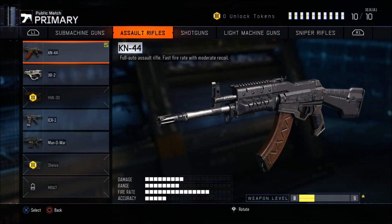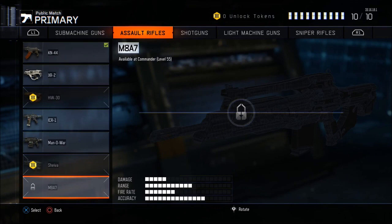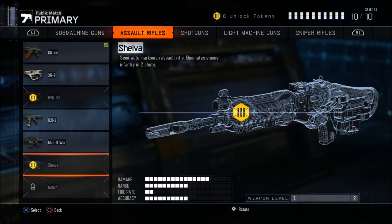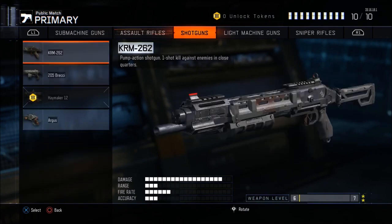Moving over to assault rifles: the KN44 is amazing, the ICR is amazing — low damage but really accurate, super good. I've heard wonderful things about the M8A7, only used it a couple of games but it's super good from what I've heard. I personally think the best gun in this class is the XR2 — it's a three round auto burst, reminds you of the M16, kills in three shots. Amazing gun, I would definitely recommend using it.